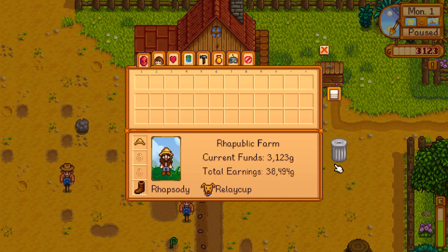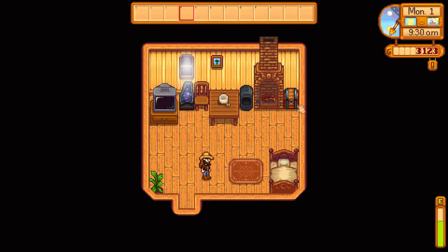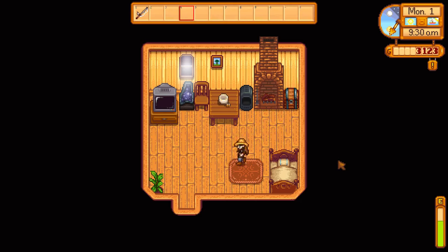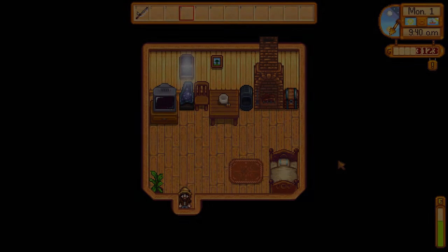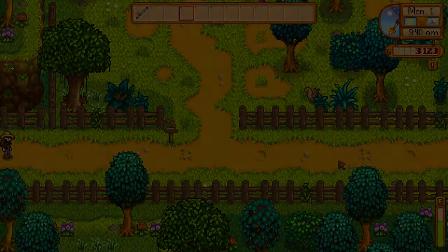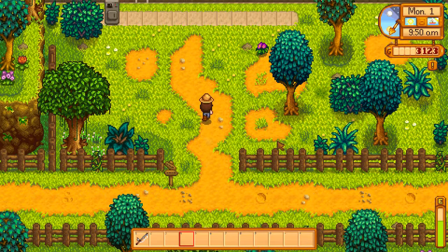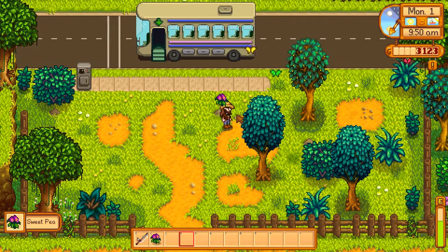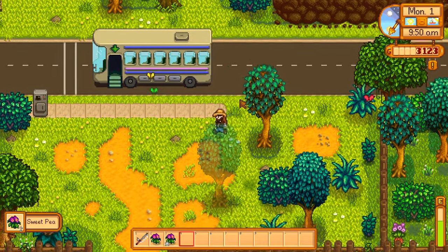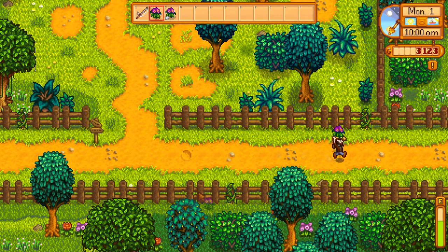Do I want to spend my day mining? Fishing — of course it's fishing, because I want to get the Joja Cola. It's got to be a fishing day, and that's also going to buy me the freedom to move down to the bottom of the map so that I can do some more foraging whilst I can, especially over in that area that can give you corals and sea urchins. Also got two sweet peas already — very nice.